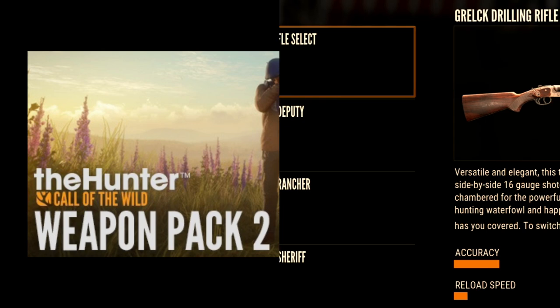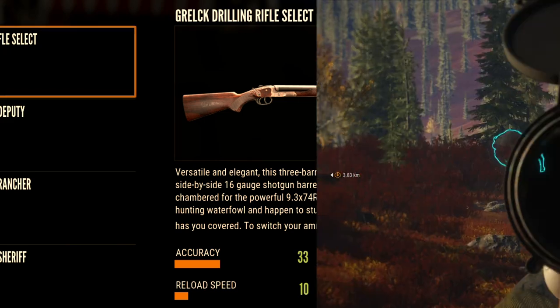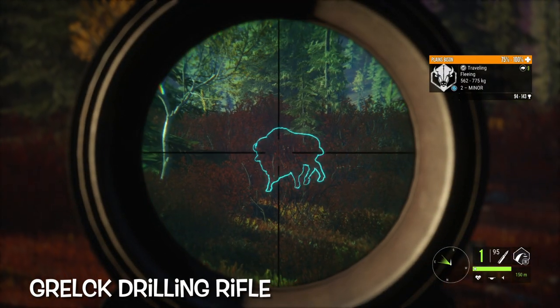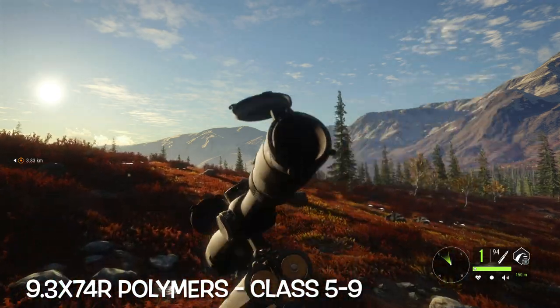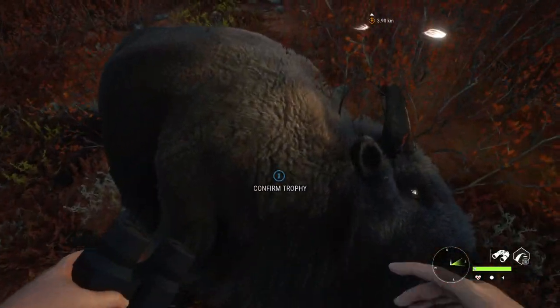Now we're going to look at weapon pack two, starting with the Grelic drilling rifle. This is an awesome gun I use quite a bit — I used it a lot while leveling up when I reset my account, because this gun goes all the way up to class nine. I used it on all my class nine animals before I had enough to purchase the seven mil, and it worked great. That's a good shot on that plains bison.